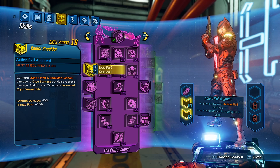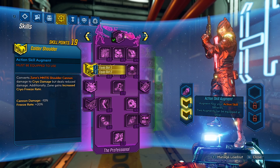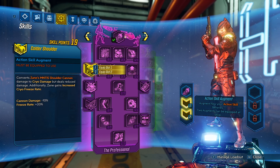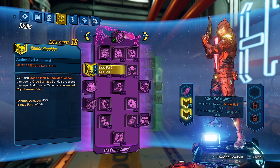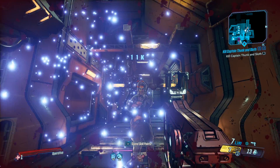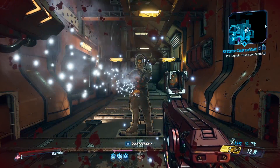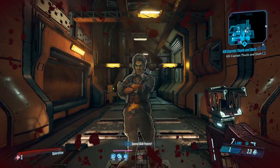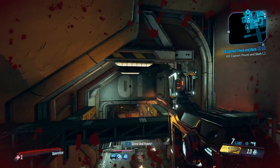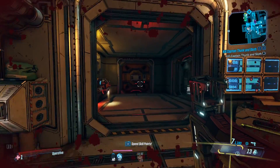For the augments, we have Cold Shoulder: converts Zane's Mantis Shoulder Cannon damage to cryo damage, but deals reduced damage. Additionally, Zane gains increased cryo freeze rate. Cannon damage minus 10%, and freeze rate plus 20%. By default the Mantis does shock, as you can see. Now we're going to apply the cryo — and we do cryo. The reason damage went up is because shock against flesh is not ideal; Jack is considered a flesh enemy, so cryo does more overall. But you will still get that minus 10% damage on the cannon.